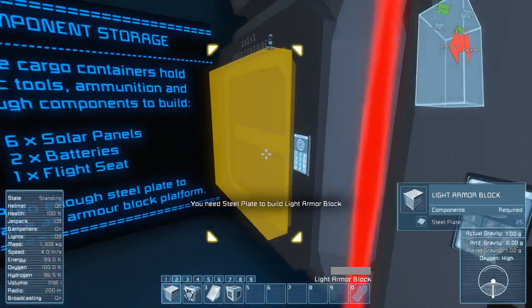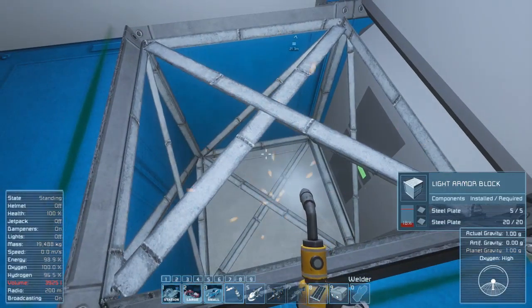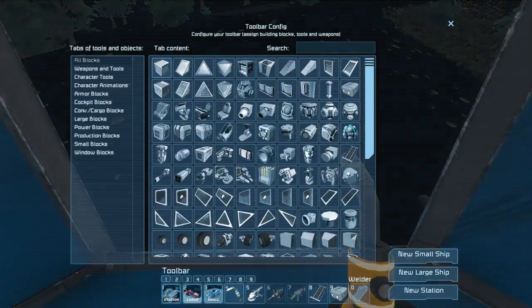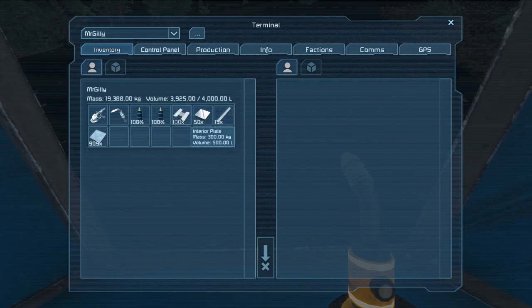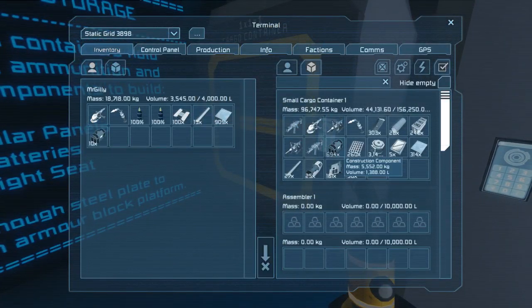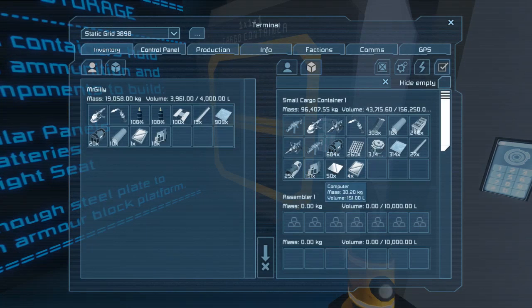I'm going to fill this up too if I get the materials. The glass is super heavy so I'll put it away. I'll get some construction components, large steel tubes, power cells for the batteries, a display, computers, and detector components for the ore detector. Let's see how far we can get with this.